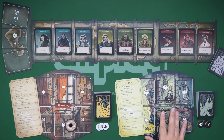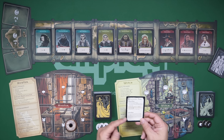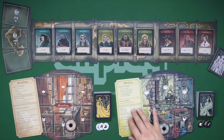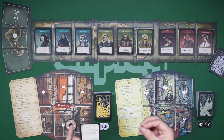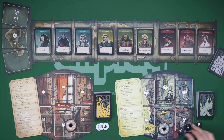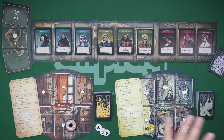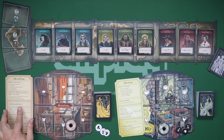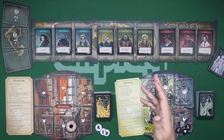Let's take a look at what a turn looks like. Each player, starting with the witch, takes turns back and forth. You have a player aid that tells you what you're doing. First is an upkeep phase, then an action phase. During upkeep you take back your pawns from characters and do some basic upkeep. Then in the action phase — the meat of the game — you use your action pawns. The witch has three pawns with one being different; the hunter has three identical ones.